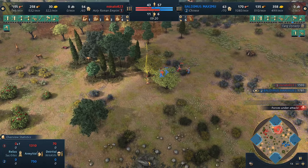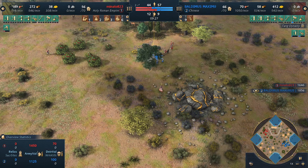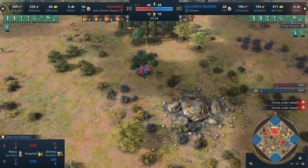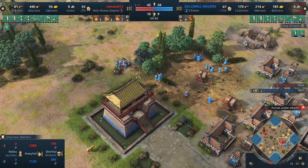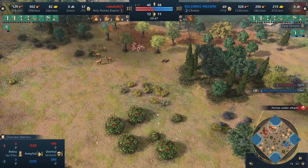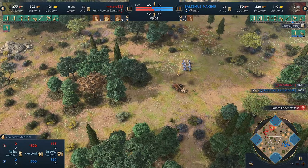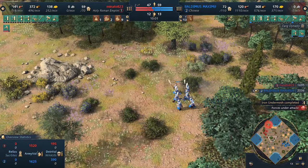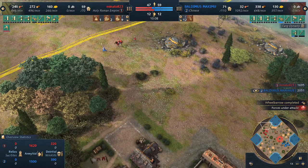First encounter — palace guards going after the monk, trying to ignore the men-at-arms. Should be able to take them down. A horseman tries to be annoying but enough palace guards clean it up. Demu has four barracks producing palace guards. I love palace guards — one of my favorite units in the game along with Mangudai. They're fast, cheap, and a great raiding unit.